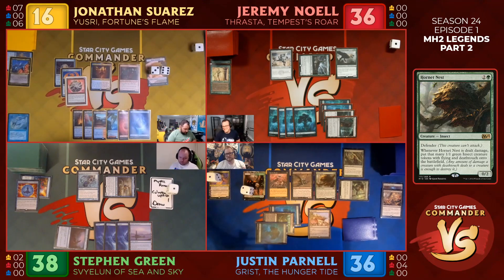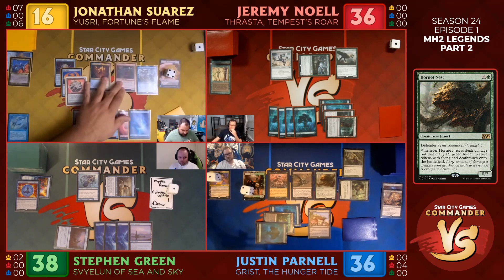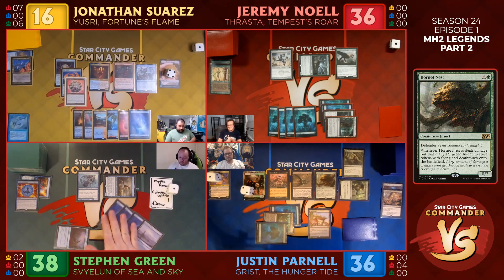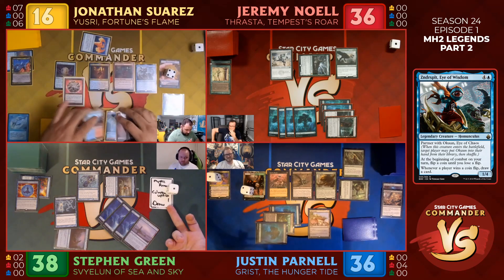Let's go down to four of these total — five mana. I'm gonna play Zirda, Split Eye of Wisdom. Here we go! In response, I'm going to Cryptic Command — tap your team. Oh my god! I'll Negate. Trigger — you can draw your card.